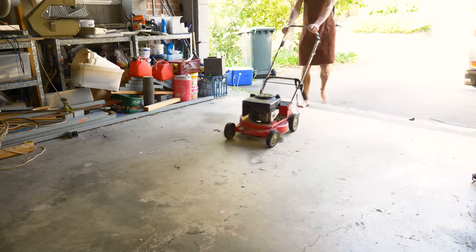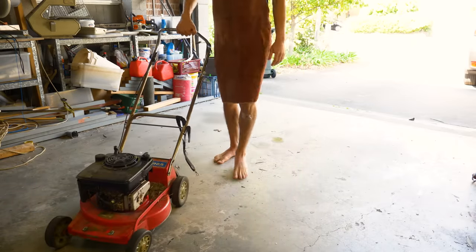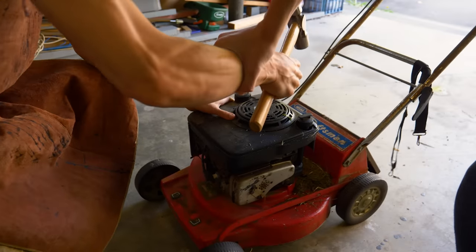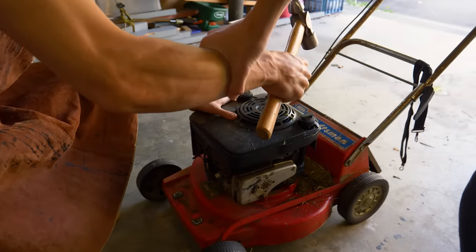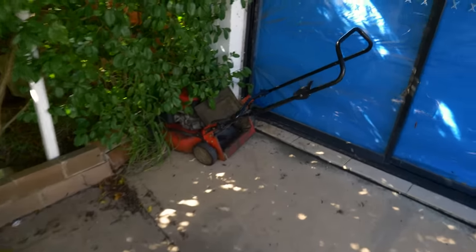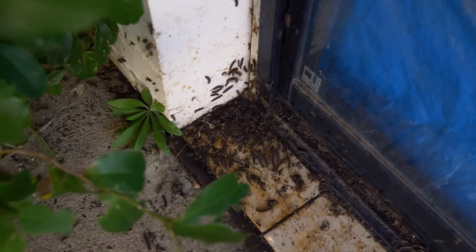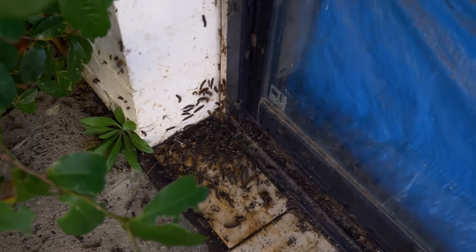The first thing I need to do is get a lawnmower I can take apart. Unfortunately my family said I'm not allowed to destroy theirs, but they did give me permission to destroy one that belongs to a drug dealer. And luckily I know just the spot. What the heck? What is happening here? It's terrifying.